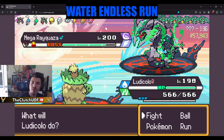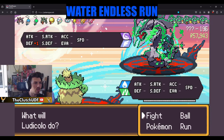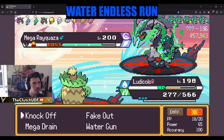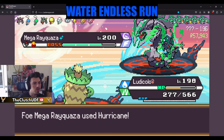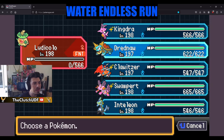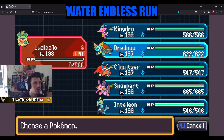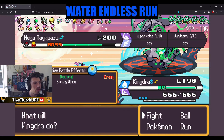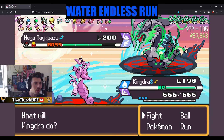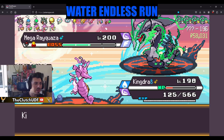Ludicolo is going to do the same thing as before — utility and knocking off items. We keep going for it and that's a very accurate fellow. We can't even get weather up. Wait, does it have Airlock anymore? No — the strong winds just override every other weather in the game, and you're faster and you're faster.